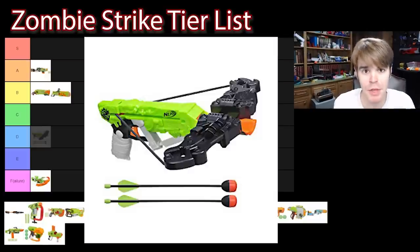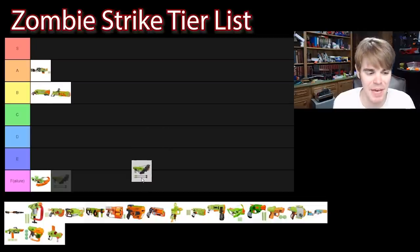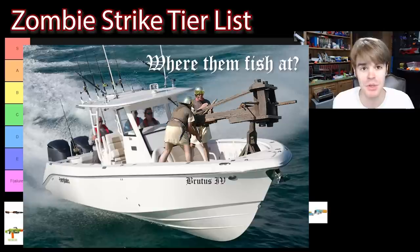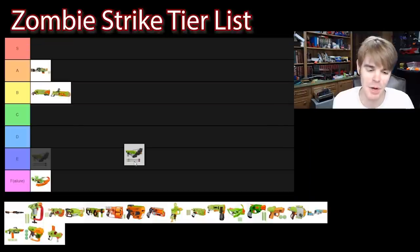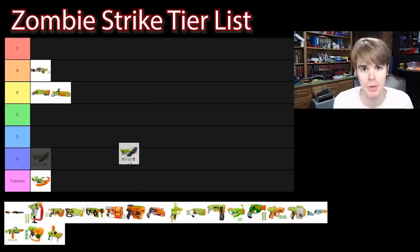Piggybacking off that, the Wraithbolt uses the same kind of ammo and has the same problems, but at least it has fewer locks. Given that it's a smaller blaster and easier to access its internals, the Wraithbolt is actually slightly better, coming in at E tier. It's still not a great blaster or a great decision — it's like a handheld pistol crossbow — but for the price you could get a real one. It's not a particularly good Nerf blaster, but it's not quite as bad or as expensive a mistake as the Dreadbolt. E tier.